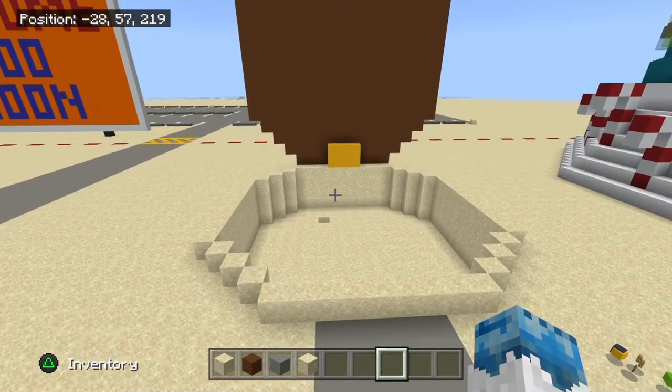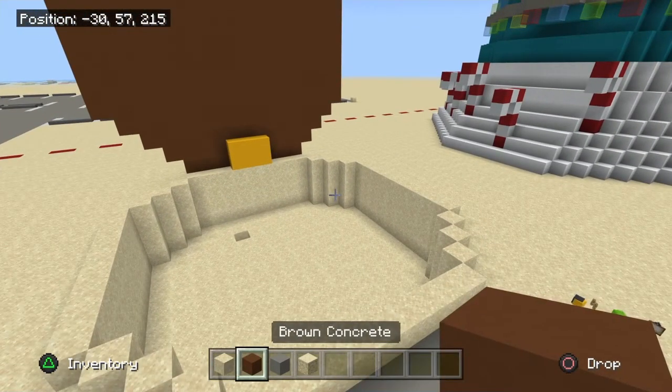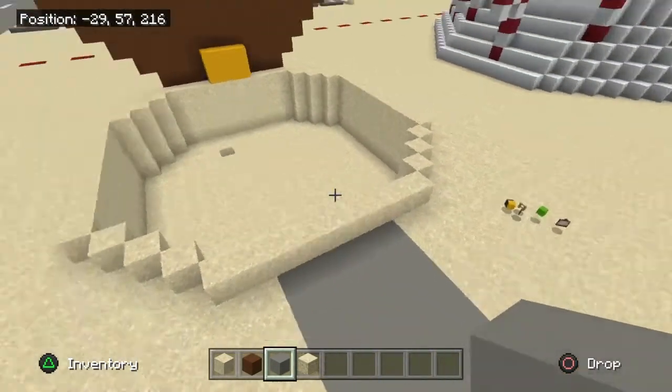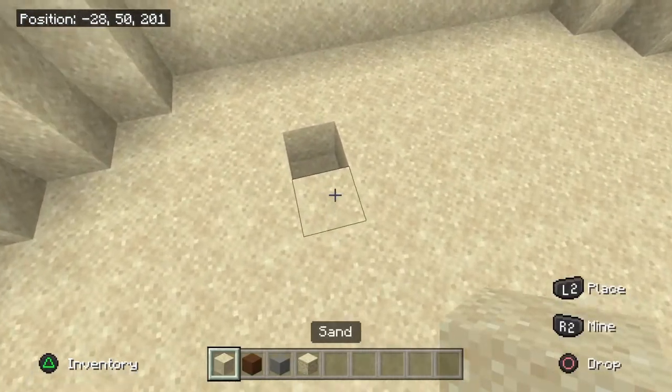Let me tell you the blocks we're going to need — it's pretty simple. We're going to need sand, and you don't really need brown concrete, but just in case you mess up. Sandstone is also important, so sandstone and sand are the main materials.